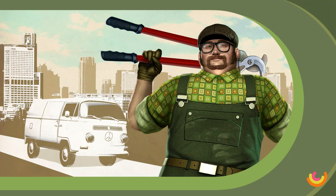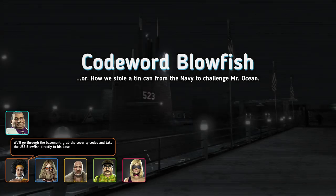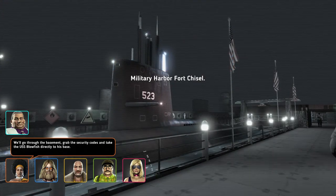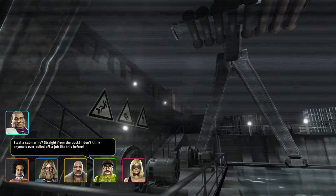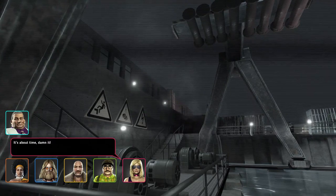Which was very difficult last time, so I have my expectations set on this one as well. The path to Murray leads us straight through Fort Chisel, the military harbor. We'll go through the basement, grab the security codes, and take the USS Blowfish directly to his base. Steal a submarine straight from the dock.